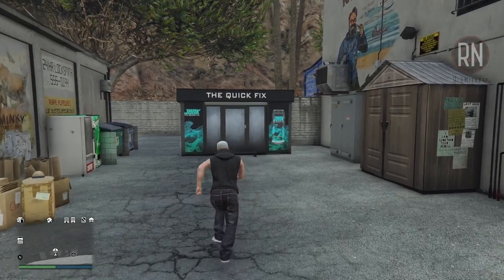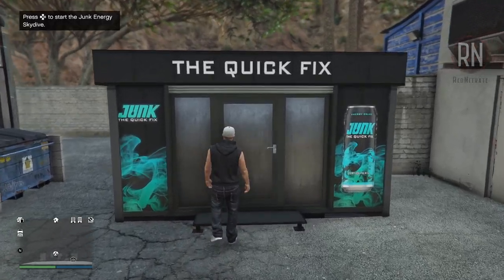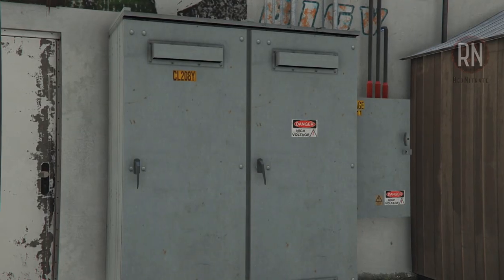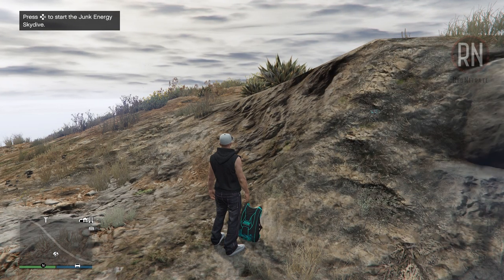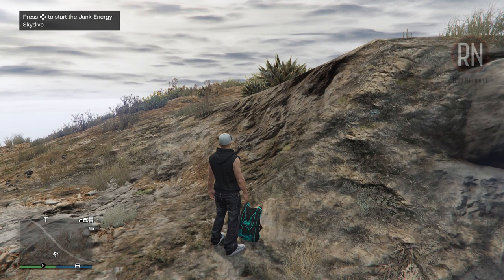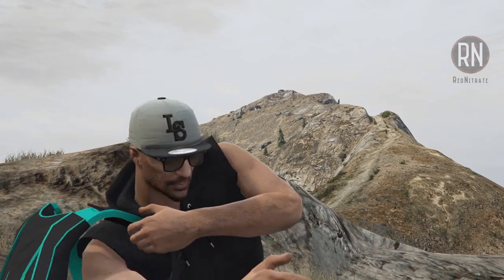When you arrive, you'll want to look for one of these new Junk Energy stands that have been added to the game, and from there you just have to simply walk up to it and hit the prompt to get it started. Some locations will be a bit different though — if you're on a mountain or something like that, you might not see a stand at all, and instead there will be a lone parachute bag all by itself.